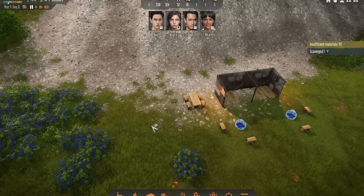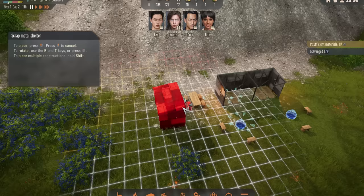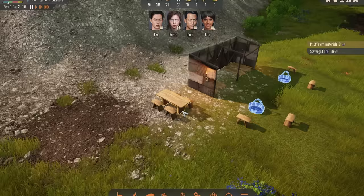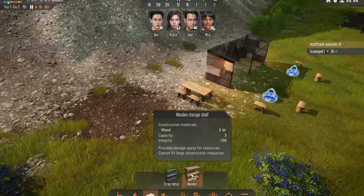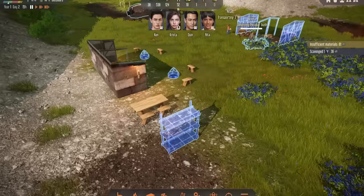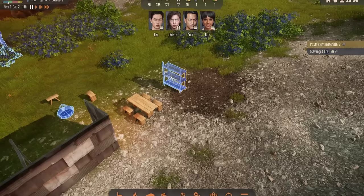The next thing I like to do is make a new storage area underneath the shelter and put that near to where we're going to be eating. We place down some storage shelves — these will store resources but cannot fit large construction resources, so that's perfect. I'm going to put them over here next to the table. Because the shelves can't hold stone and wood and that sort of thing, that'll all go over in the stockpile area, and we'll be left with just food stuff near where they're going to eat it.